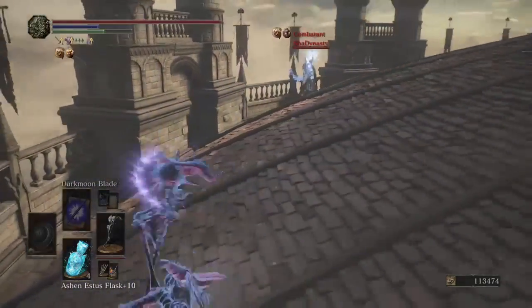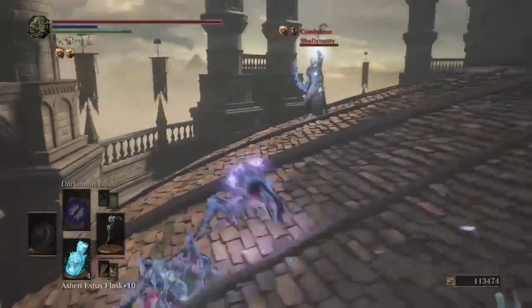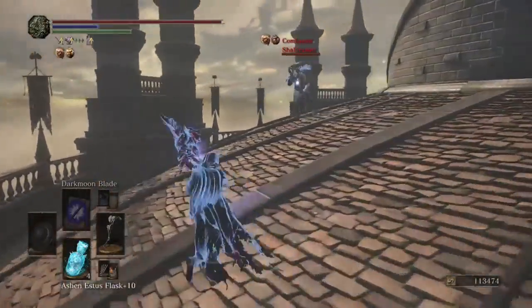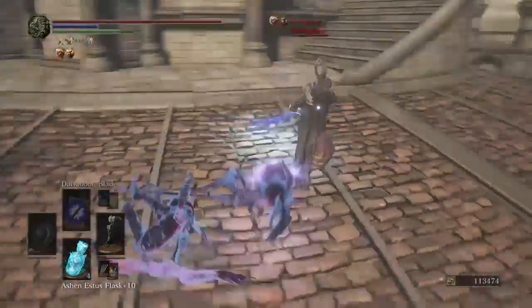This guy's using a Miracles build with sorcery — it's interesting. Someone suggested to me on Reddit to use a Miracles or Exile build for Pyromancy, but I think it's weird.